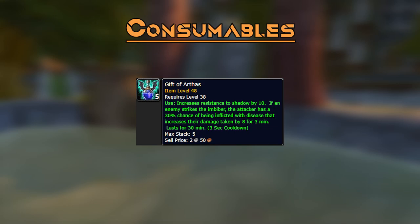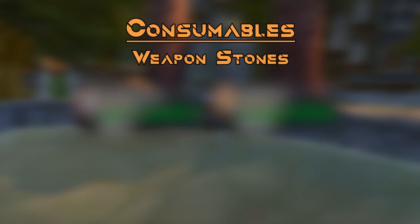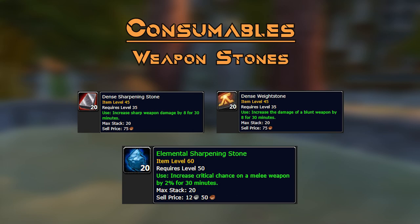Gift of Arthas is a nice consumable that can boost the DPS of your melees in the raid — use it if you have space in your buff cap. Buff food is also good if you have space: Squid gives 10 agility, Blessed Sunfruit gives 10 strength and is very cheap from the Argent Dawn Quartermaster at Revered, and Smoked Desert Dumplings are the premium option. Weapon Stones add nicely to your threat. Personally I don't bother with elemental sharpening stones adding 2% crit as they're too expensive compared to dense sharpening stones or dense weightstones.